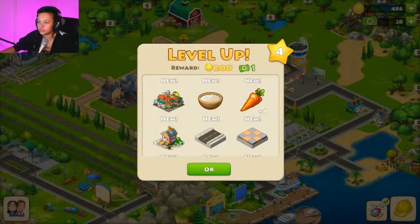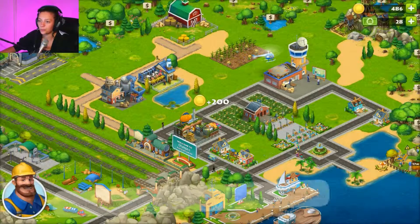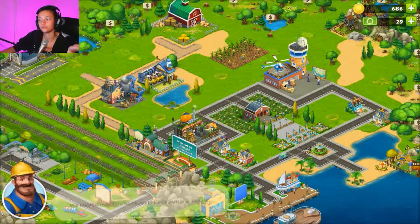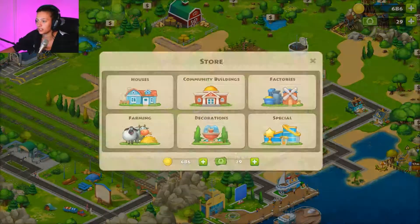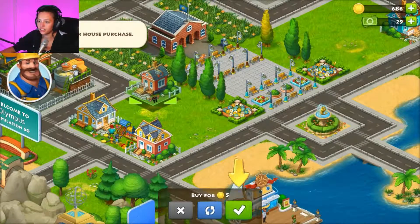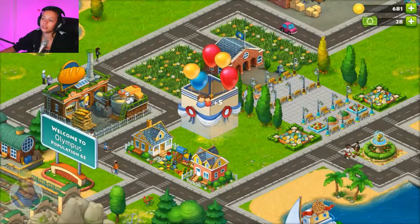We've got all these new decorations and stuff we can put up. We need to plow one more field to maximize our yield — but we need more townspeople for that. Let's build a house. What if I don't want to put it there? It's fine, I'll move it later. Please stop making me use all my coins.